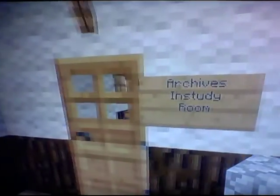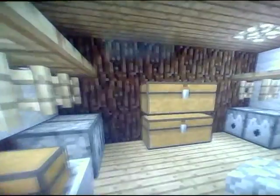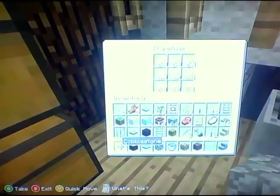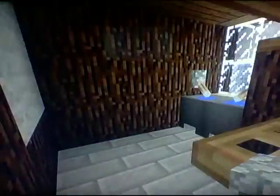I may have to do something different with the next toilet designs. Archives and study room — a place where cobwebs and pressure plates represent old records, if you're wondering why they're pressure plates. You get the idea. This is the madam's bathroom. These toilets are better — these are the way I should be doing them.